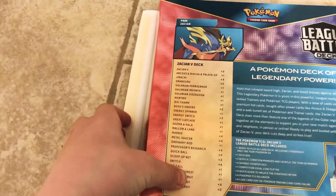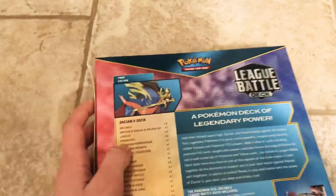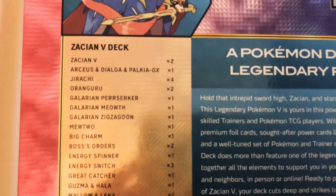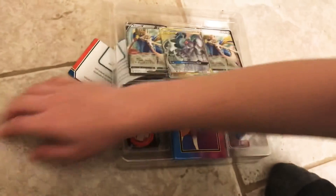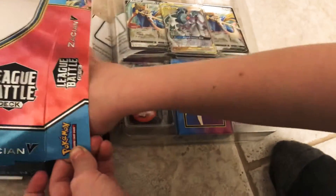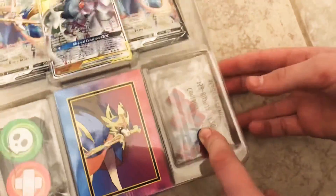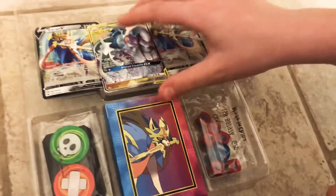We already opened it a bit for another try but it didn't work, so this is our second try during this video — it was new back then, so just don't mind that. It says 'a Pokemon deck of legendary power' and it's gonna hold quite a lot of legendaries. We're not gonna spoil all of them, so let's just open this. Inside we got Pokemon game rules and tips, just in case anybody needs to know — but we know, we're not dummies. There's also a how-to-play guide and some dice, which doesn't make sense to us.